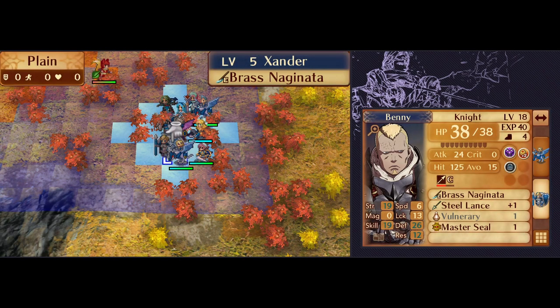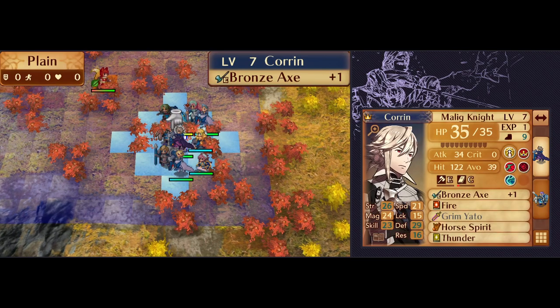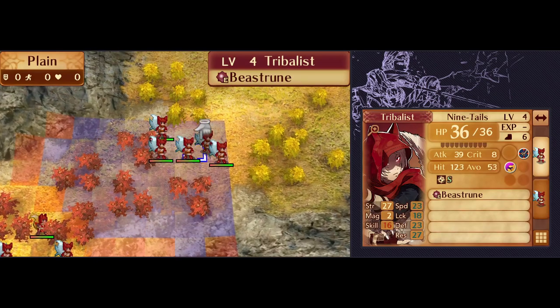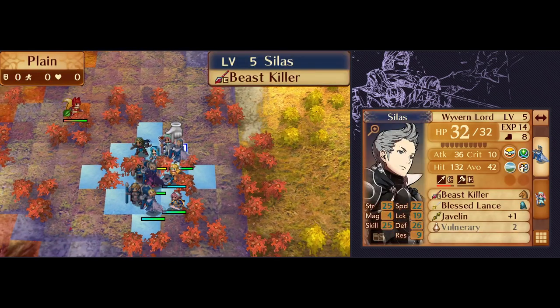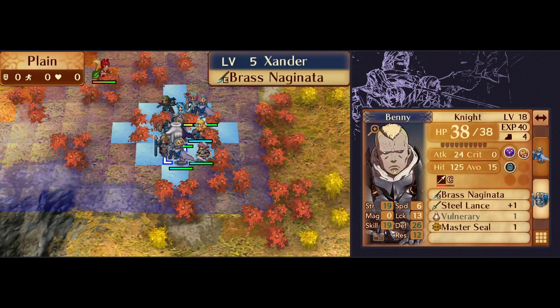Here we have Benny. He's a little behind the level curve and he needs some additional training to catch up. Xander is here to help carry Benny around. I'm happy with the idea of sending Silas up by himself to kill the northeastern pack of foxes, but he needs the Beast Killer for that and there's only one of those. If Silas has it, then Benny won't. I could try to have Benny take Silas's place, but I wouldn't be thrilled to put my low-movement armor unit in the corner, far away from everyone else. So where can Benny get his kills without the Beast Killer?